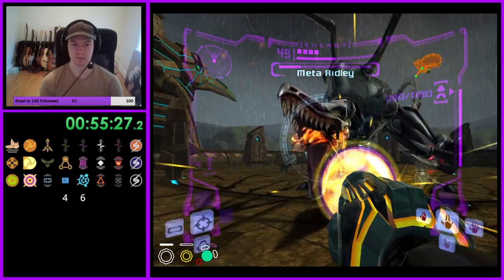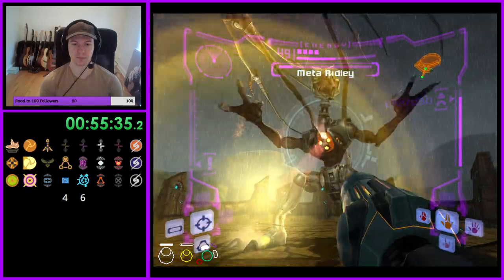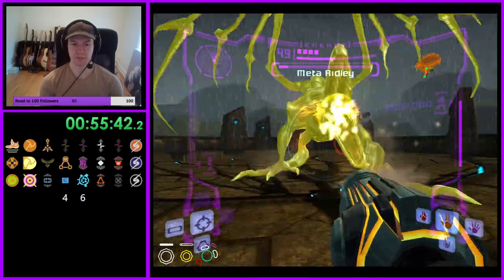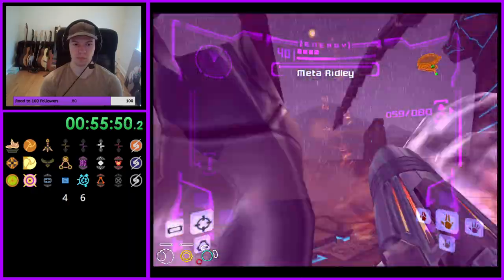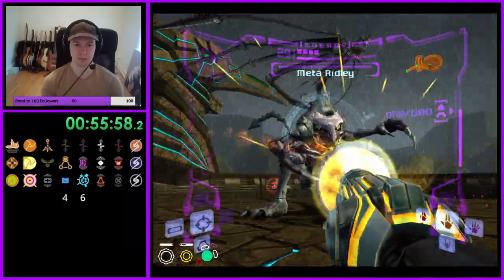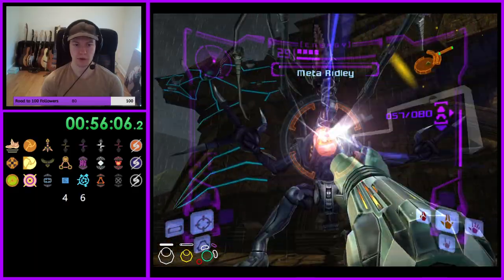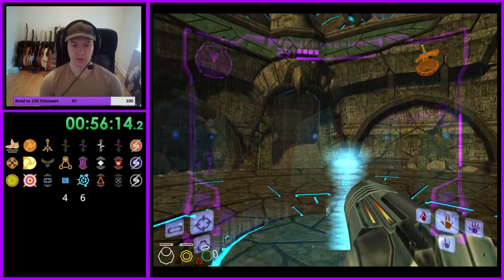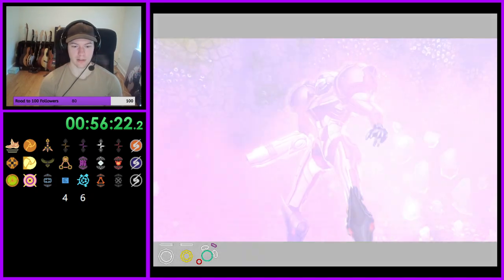Got to hit the boss with Boost. Now our usual missile spam, and on the third time we do our mandatory 360 for style. Of course we get a dash - I was going so well. There we go. Of course we get the invincibility. We love getting into Impact Crater sub-hour.